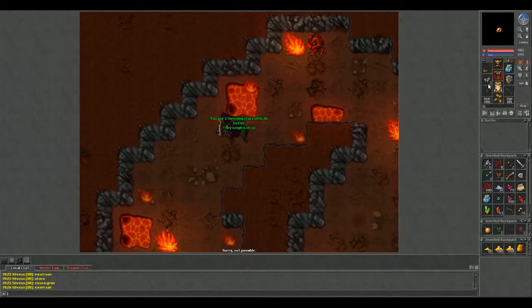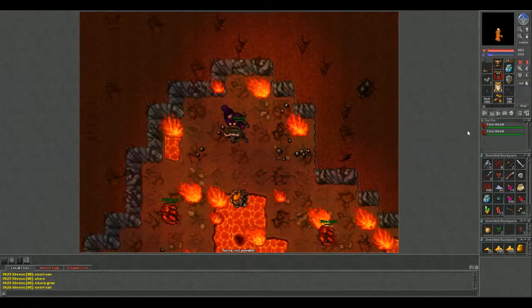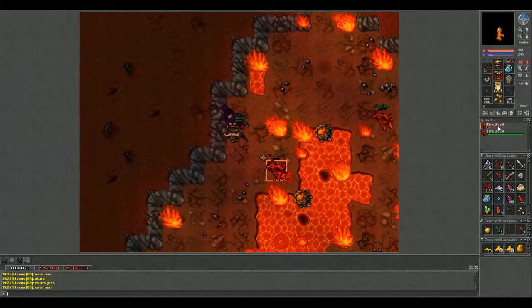Throwing stars are better than throwing knives, just slightly. You drop down and then you drop down in here. This is where you start fighting like two fire devils at a time, if not more.